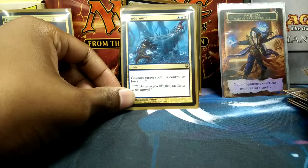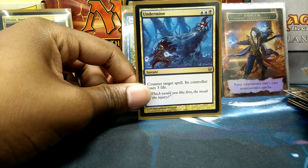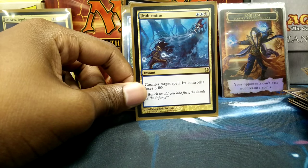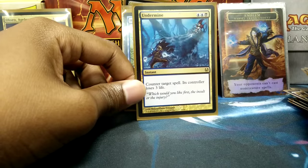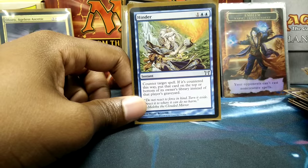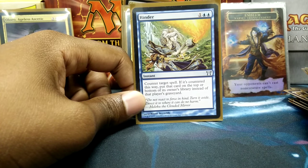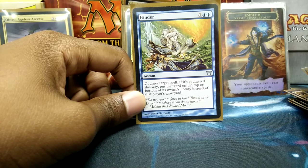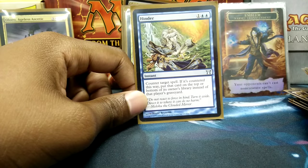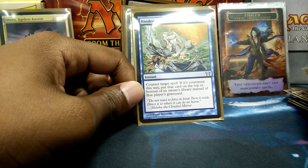Moving over into Counterspells — Undermine, because I really like this card. I'm paying the same amount as a Cancel but you're also taking three life. I know the new Tuck Rule just came into play making Hinder less relevant, but there could be other cards that are bombs if they hit the graveyard or can be recurred from it — so it's also just an additional Counterspell.